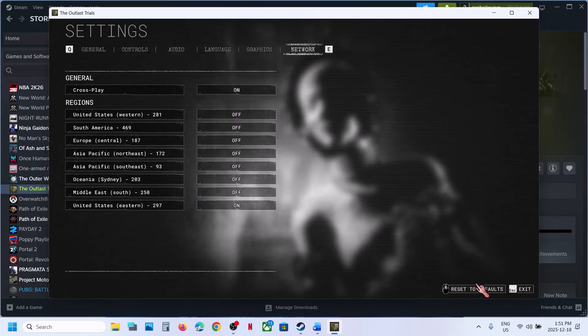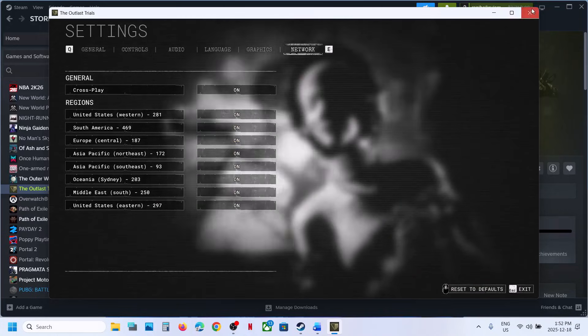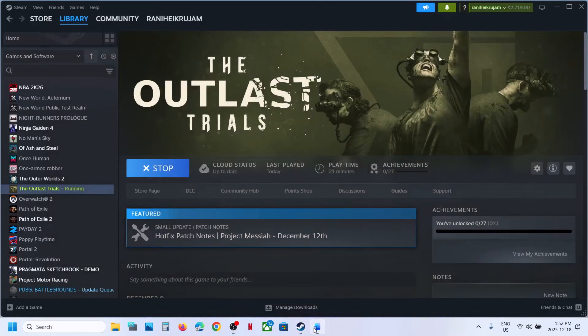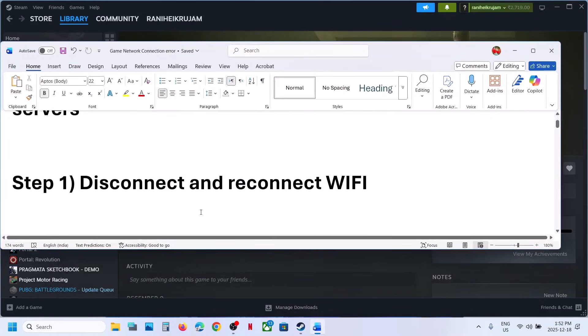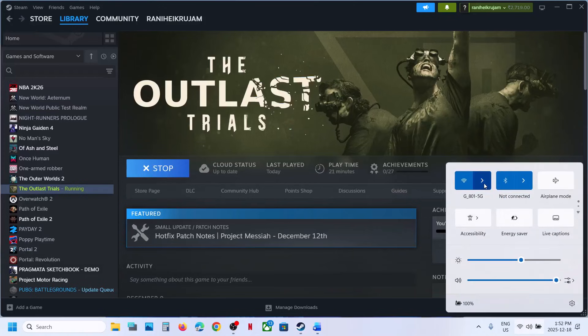Hit Apply and then check. If that does not work, you can reset to defaults and check. The next step is to disconnect and reconnect Wi-Fi. At the bottom right you can see the Wi-Fi icon — simply disconnect, or turn off Wi-Fi and turn it on again.